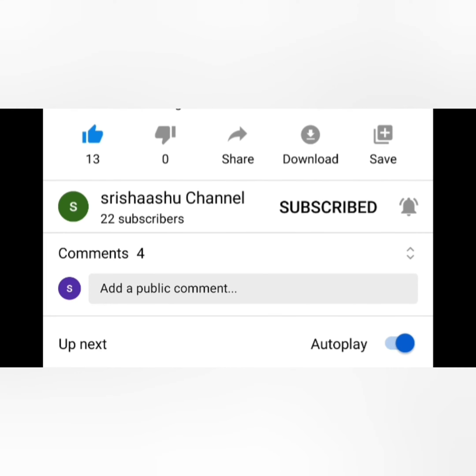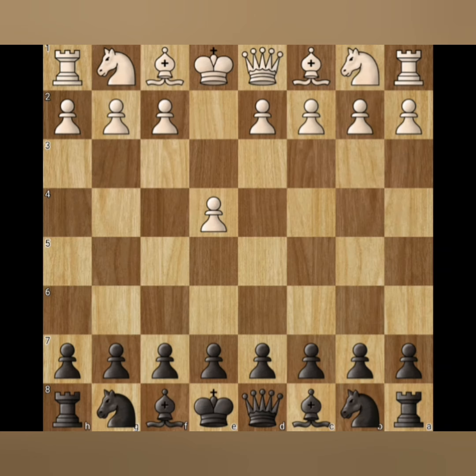Let us begin. e4 c6 — this type of opening is called the French Defense. e4 d5 — this opening is called the Center Counter.